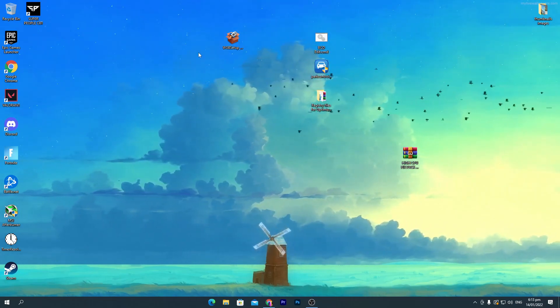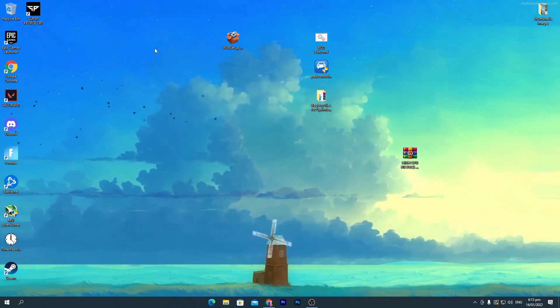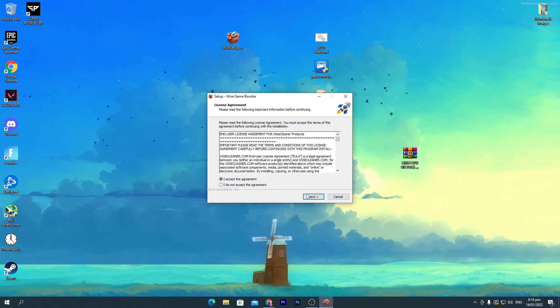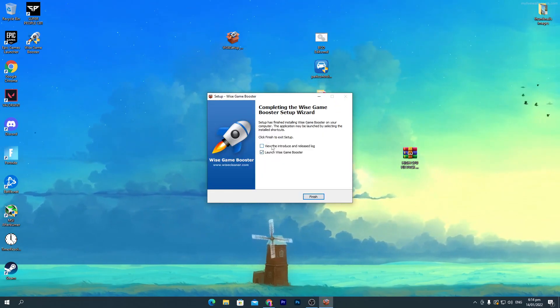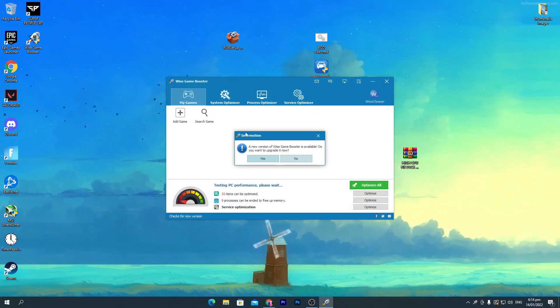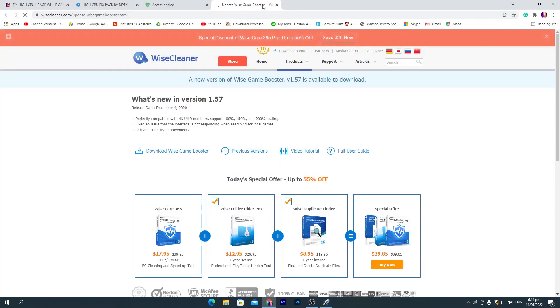Now I'm going to show you another software called Wise Game Booster, which helps with optimizing Fortnite or any game you play on your PC. Open the software, click 'Yes,' click 'I accept the agreement,' click 'Next,' and install the software. Once installed, uncheck the first box, click 'Finish,' and click 'Yes.' You'll get the software interface — it will ask you to install the latest update, so click 'Yes' and update the software.